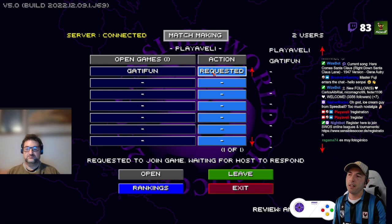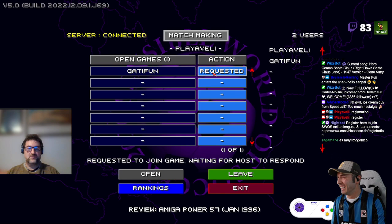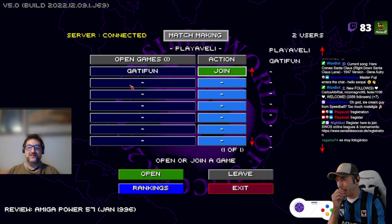I requested it and then he can let me in or he can deny me if he doesn't like me. Gatifan, do you like me? Okay, it crashed. I'm creating a game.